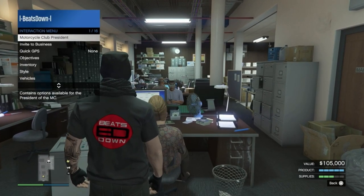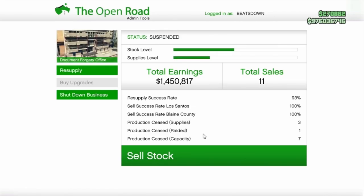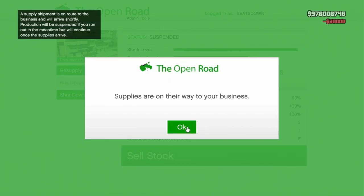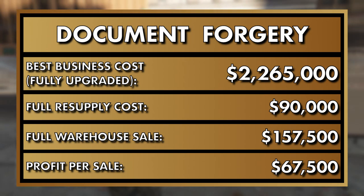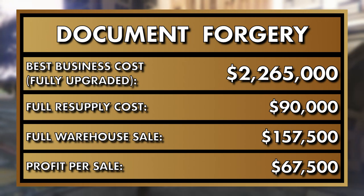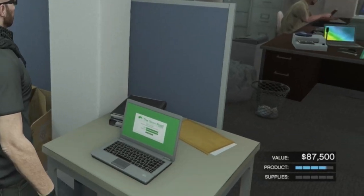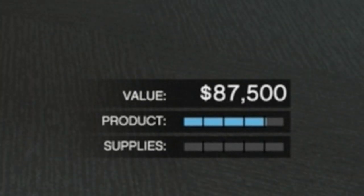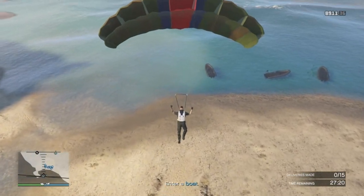First up is the document forgery business. Previously, paying $75,000 for supplies would have put you at a loss of $9,000 each time. But that has changed — it now costs $90,000 to fill up and you can sell it for just under $160,000, giving you a total profit of $67,500. The main downside is that one resupply almost fills the warehouse, meaning three or more selling vehicles, making it completely not solo-friendly.